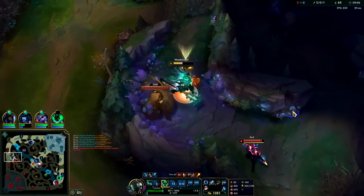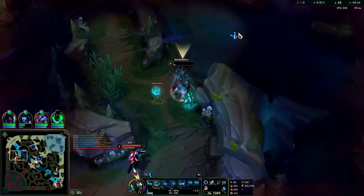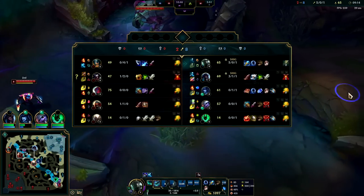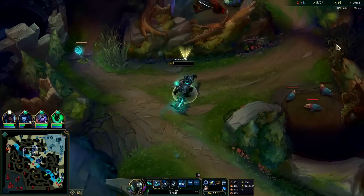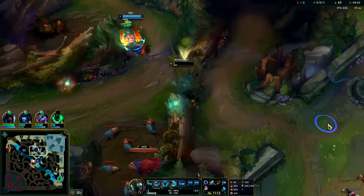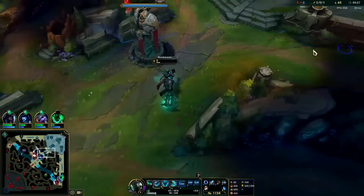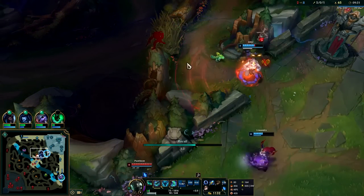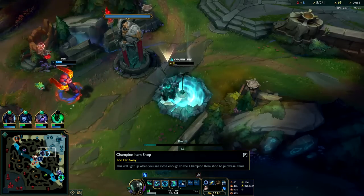I'm going to flash the wall — it's not worth dying for. Apparently they all came for this feast. They're not going to get it. Zed doesn't have boots. They actually couldn't kill me there — that's hilarious. They're still chasing because they're mad they couldn't get the kill. And that's why you go Ghost Flash. If you don't go Ghost Flash, you'll die in a lot of weird situations like that.